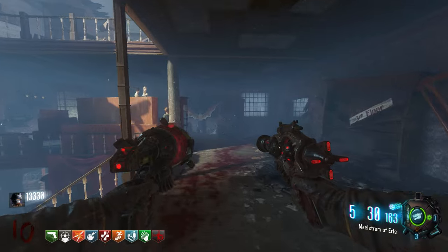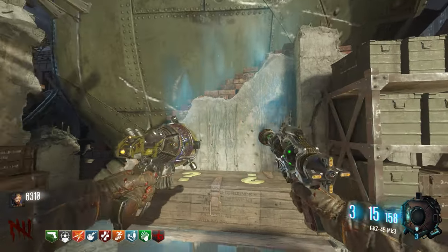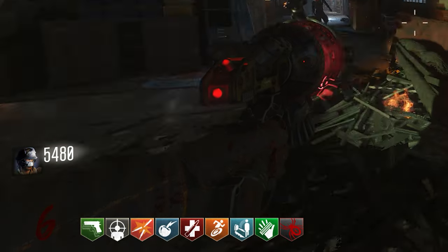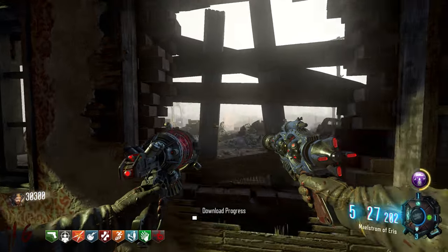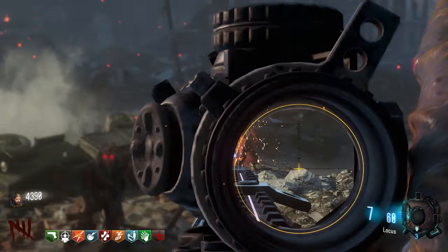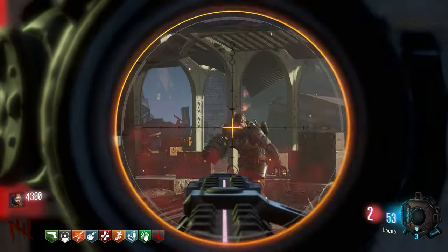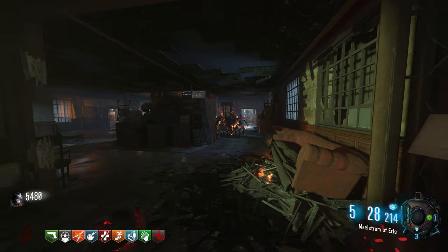Before we begin there's a few things that aren't necessary for the easter egg but really help during the main quest. Get the Ray Gun Mark III and Monkeys from the mystery box as well as completing the Mangler Helmet quest. The Mangler Helmet will increase damage dealt to Russian Manglers as well as reducing their damage output. It can be acquired by shooting five helmets and five arm cannons off of different Manglers throughout the match. Once you complete both, an audio cue will sound and you can pick up the helmet from the mannequin on the second floor of the department store.